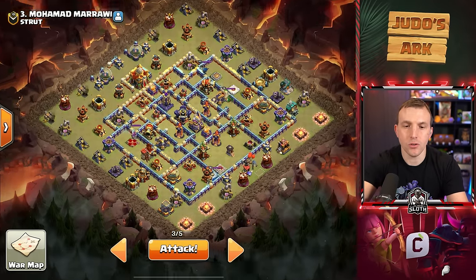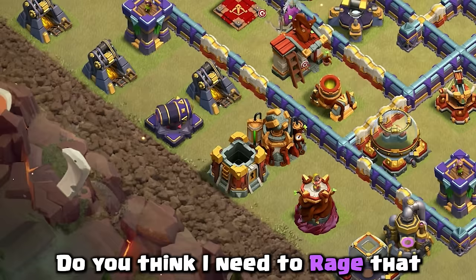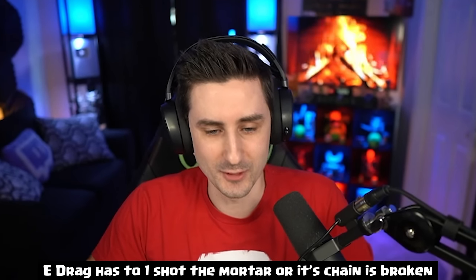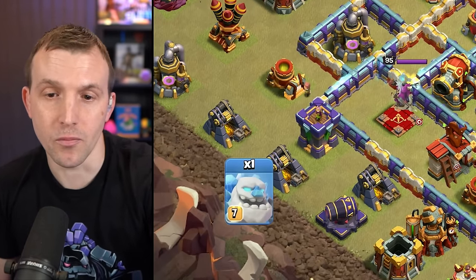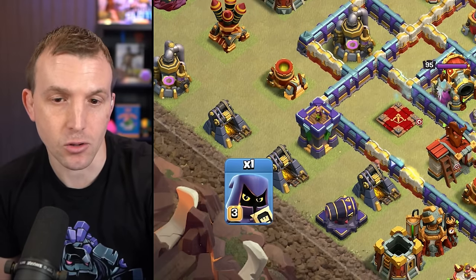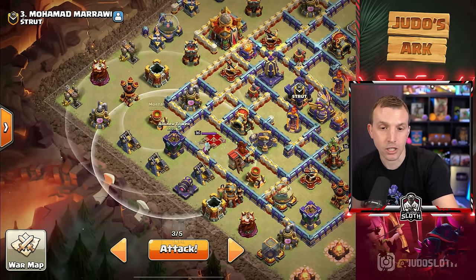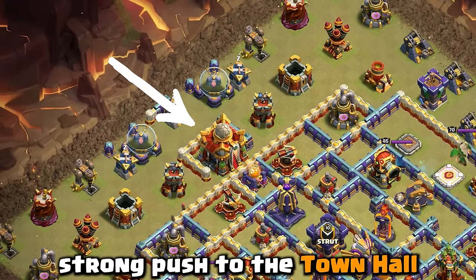What I'm thinking is to use the E-Dragon on the gold storage to chain through to the mortar at eight o'clock, then rage it to take the mortar down. After that I'll place an Ice Golem there to attract fire from the enemy Queen alongside my Headhunters to try and take her out. Once the Queen goes down I can use anything to tank the Archer Tower and mortar, the Flinger can take those out, and then I make a strong push to the Town Hall.